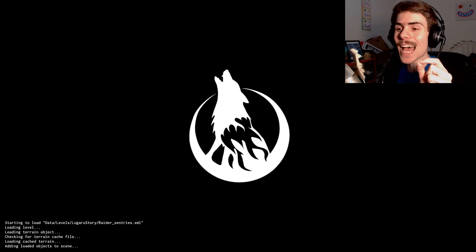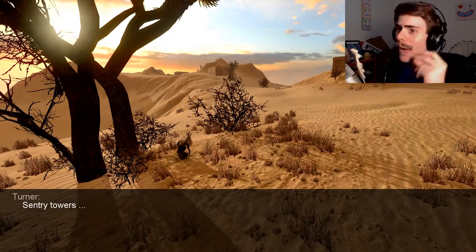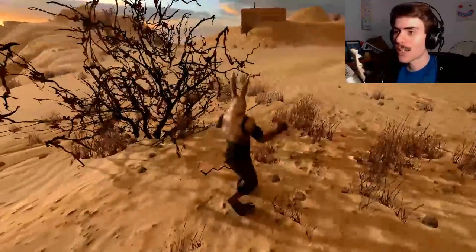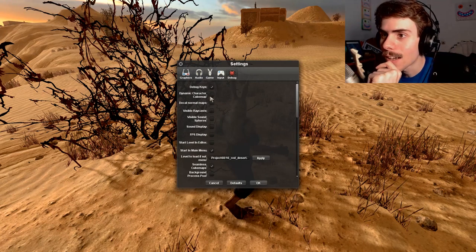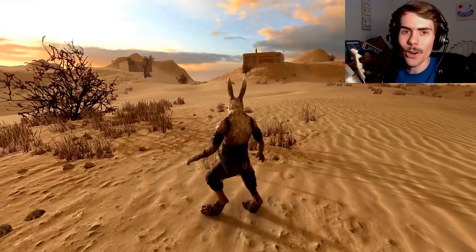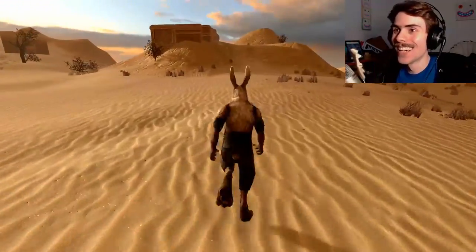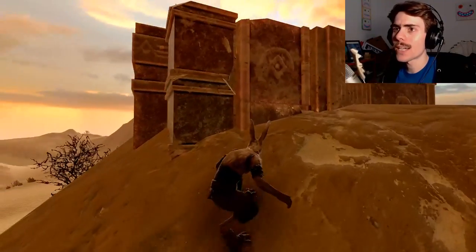I got a little bit stabbed, but it's fine. This game's brutality in a campaign setting, especially with the quick fire levels, is really good. This is the mod menu. Settings? Debug. Start level in editor? I think they've disabled the editor. That's a shame. Because I would have made myself giant. Don't know what's going on over there, but there's a person — or a bunny, whatever.